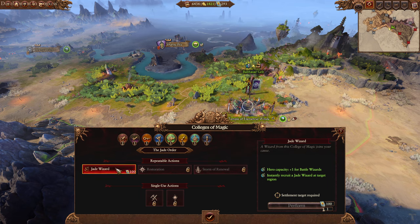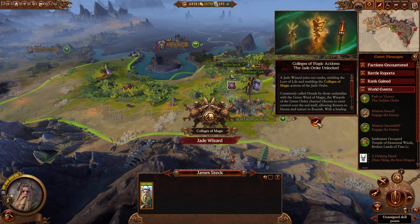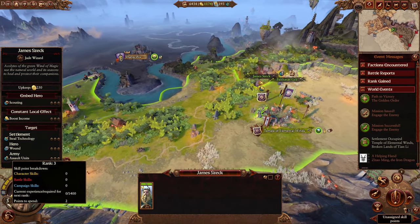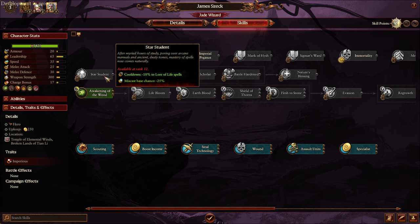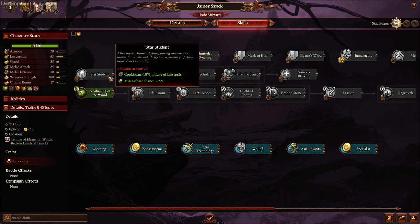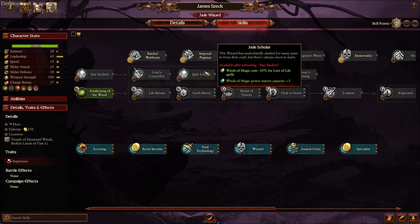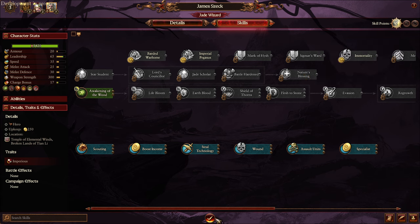So if we were to say we want a Jade Wizard, we can target a city, increase the cap and the bank, and now we've got a Jade Wizard. They have given wizards a little bit of extra stuff here - they have a new line with magic-appropriate stuff. You can choose traits though, so I can trait-farm these guys if I want. Cooldown and miss cost, hero action stuff, more capacity and less cost, more armor and speed, and battle healing cap for life.